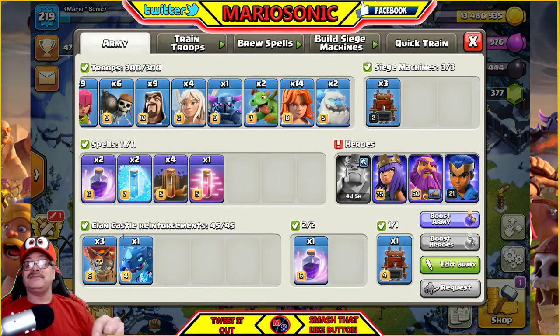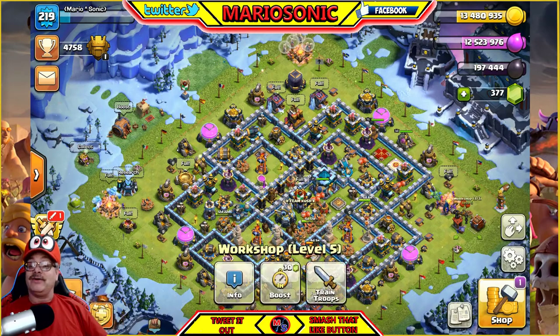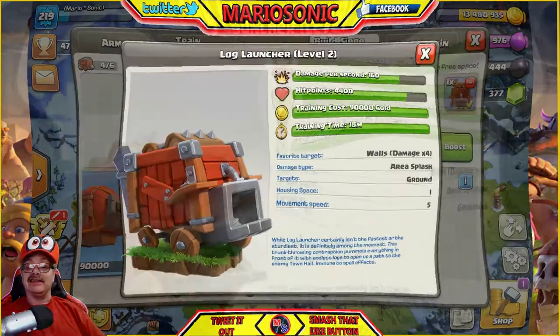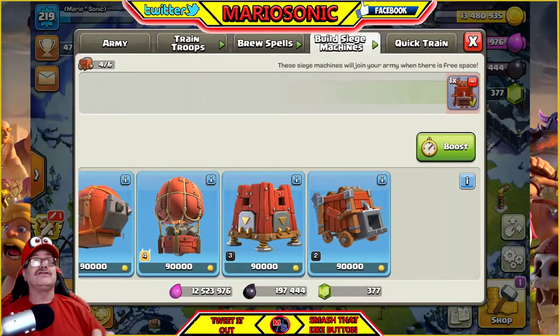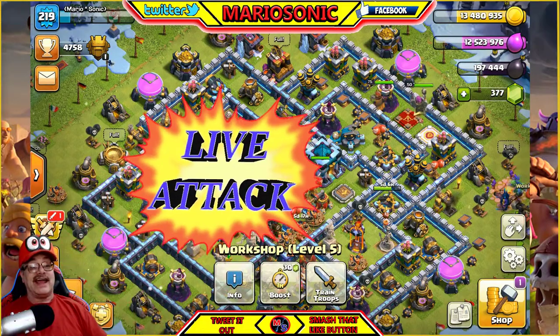Look at the siege machine — this is very exciting. I'm just shaking, this is crazy. So we got to go look at the actual training. I have opened up the log launcher. This thing is really awesome, I'm loving it. I got it already up to level two, and she is definitely going up to three and then four. Okay, let's get in for some live war attacks.